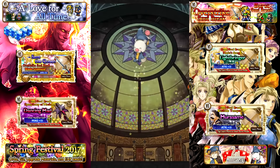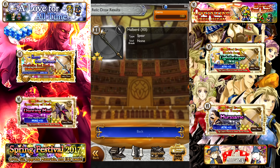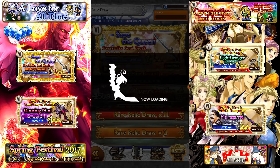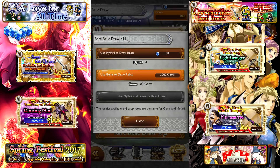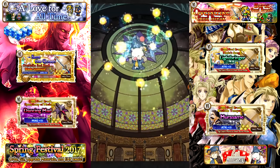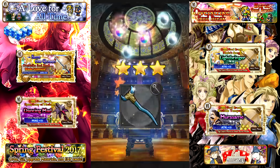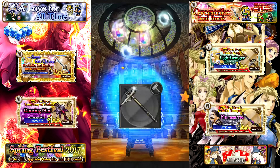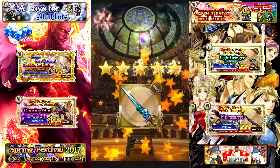That's it for the relics on the banner. I'm going to shoot over to the draw portion of the video. We're going to do at least one 11-pull on this banner. Let's see what the 100 gem pull yields us — probably nothing as always, but we could get lucky. Crazier things have happened. But they did not happen today. I really feel like I should earn an 11-draw on this — I really want to, even though I already beat the Cid mission. I just love Final Fantasy VI and I want stuff for Celes and Kefka.